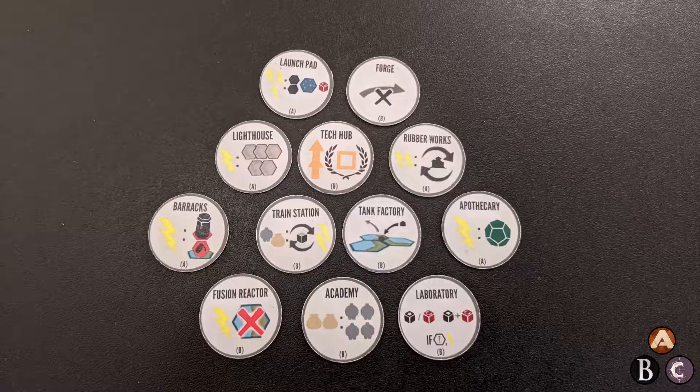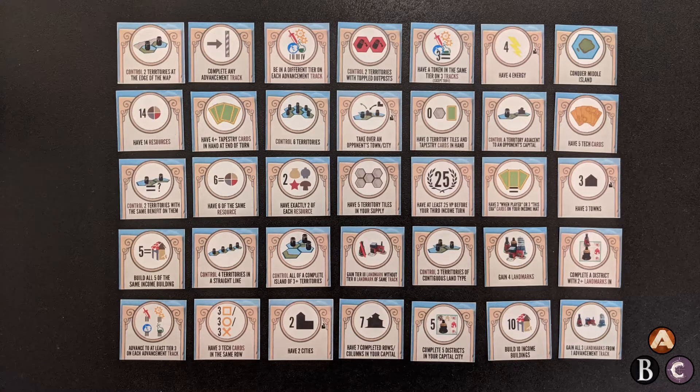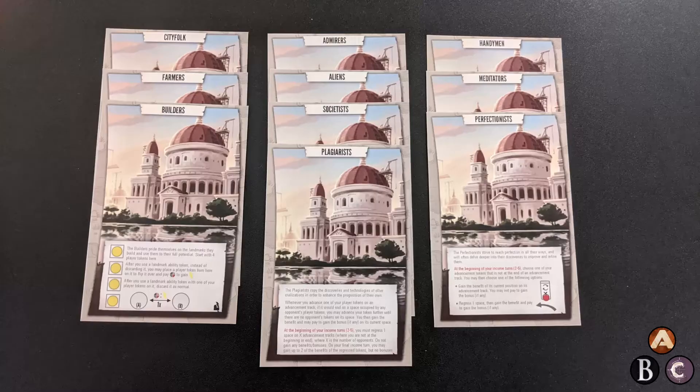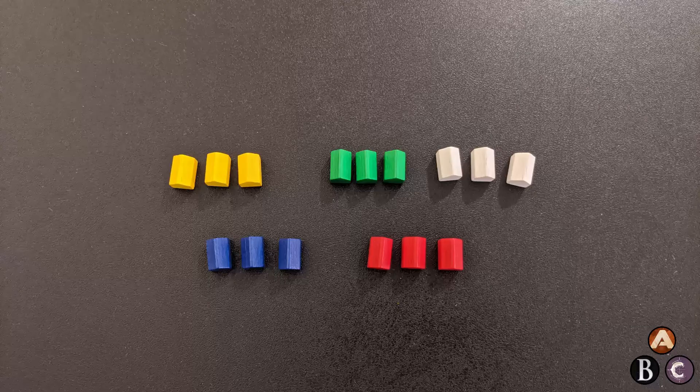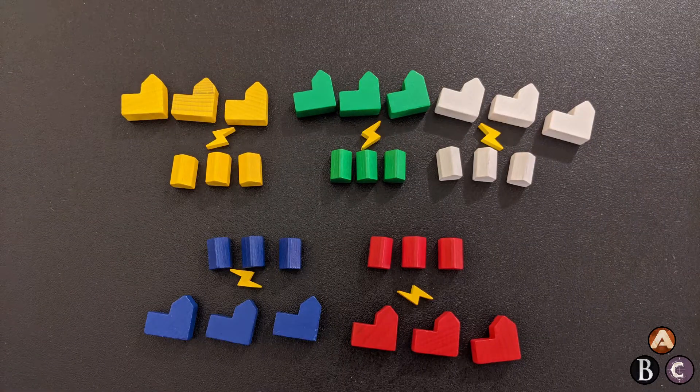This expansion comes with the rulebook, 12 double-sided landmark ability tokens, 35 achievement requirement tiles, 21 achievement reward tiles, a reference card, and 10 new civilizations. Each player needs three town tokens, three city tokens, and an energy token.